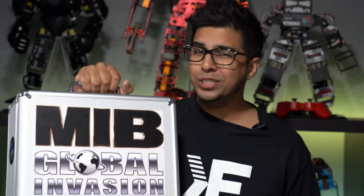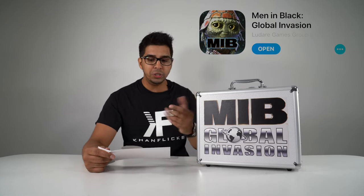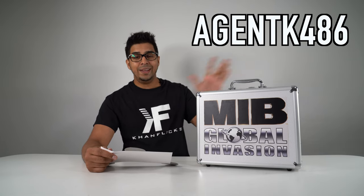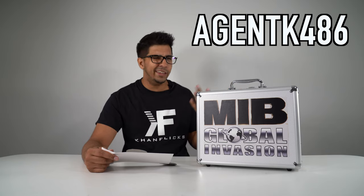So without further ado, let's go ahead and get started and see what's on the inside. On the side of the box there's a sheet of paper that says: Greetings, welcome to the Men in Black. Before you start, be sure to download the app. They will give you a special agent code so your followers can download and get special perks. Now this is limited to the first 500 followers, so if you wanted it be sure to download the app and use this code to get special perks including extra aliens and extra weapons.